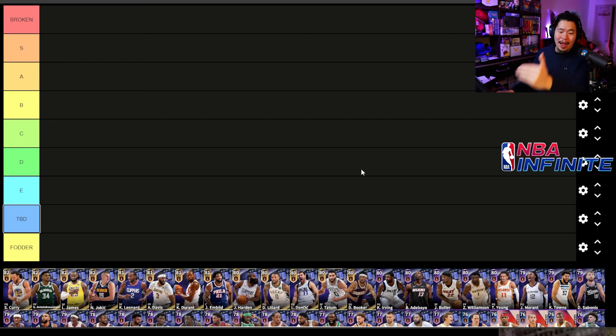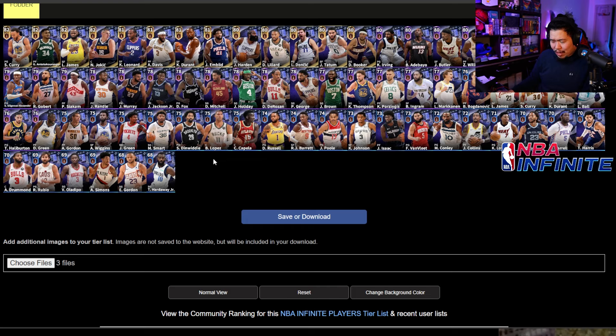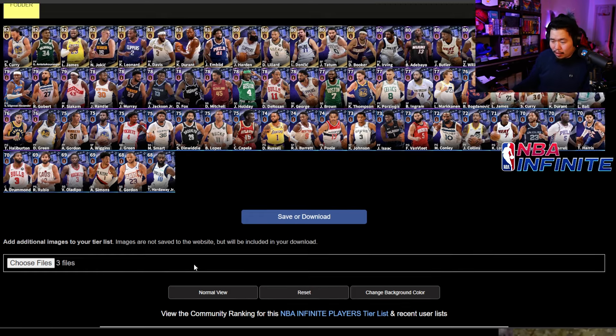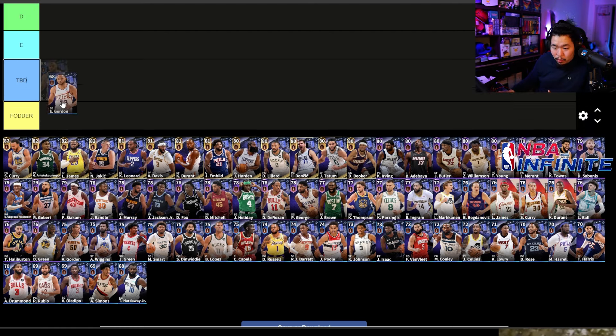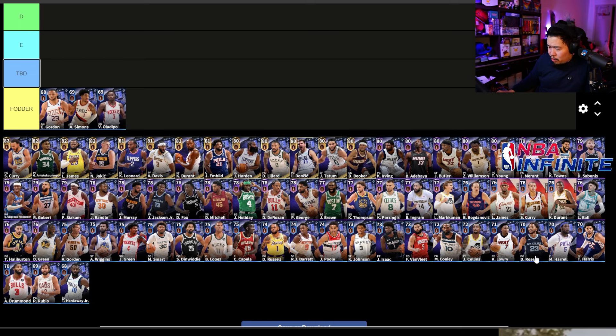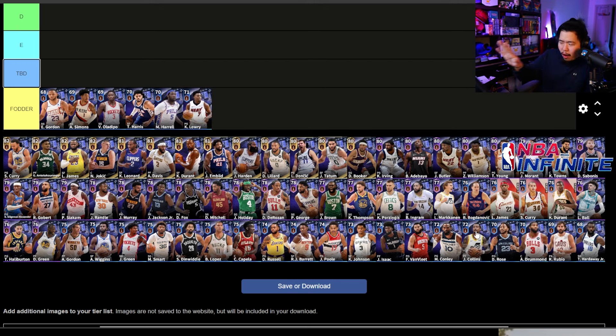We're going to start from the lowest rank to the highest rank — they're going to be just pictures here. Shout out to Dan Z for making this NBA Infinite player tier list. First and foremost, we're actually going to put a lot of these players in fodder, starting with the lowest: Eric Gordon, Anthony Simon, Victor Oladipo, Drummond, Harris, Montrezl Harrell, and Kyle Lowry — all fodder.